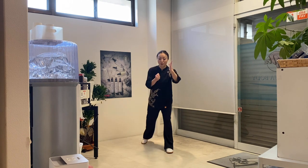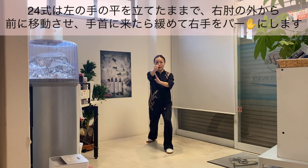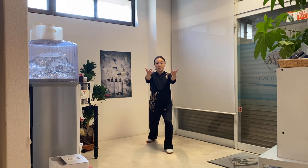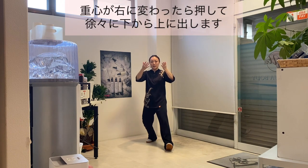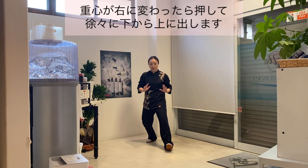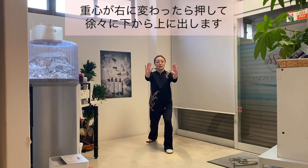まず左右斑断錘を終わったところ、正面から見てください。24式は左の手を立ったままで肘の外から前に移動させて、手首ぐらいのところについてたらグーからゆるめてパーにして、次重心が右に変わったら押して、徐々に下から上に出します。